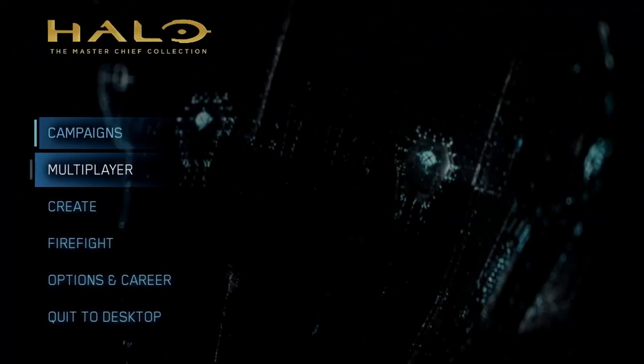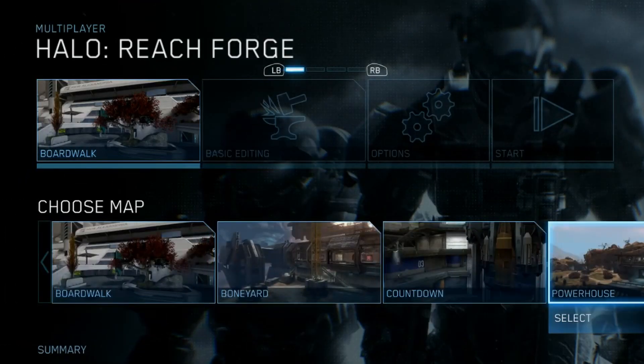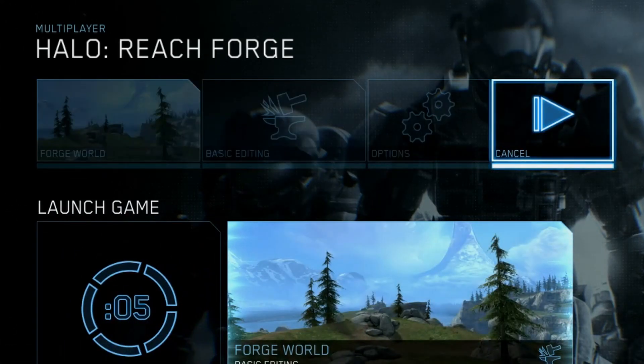Now when you run Halo Reach Master Chief Collection, you should see a Create tab. I also advise using an Xbox controller that you can plug into your PC, as the controls are kind of weird, and I'd suggest that using the D-pad is a lot better. Feel free to load up any map that you want and start Forging away.